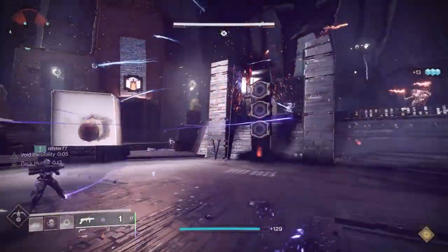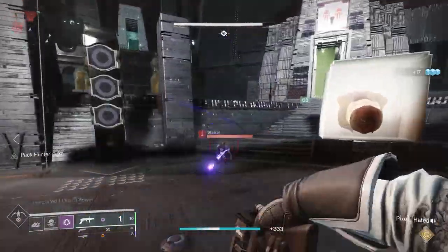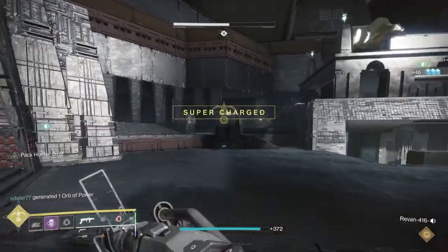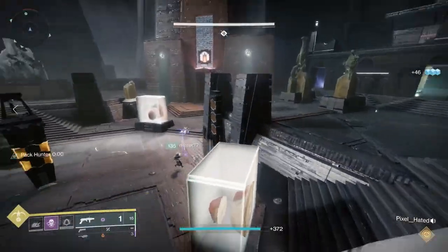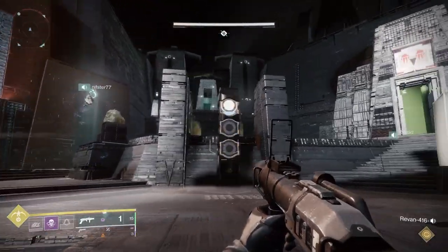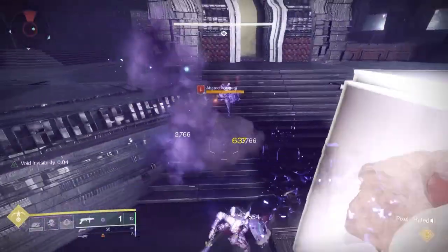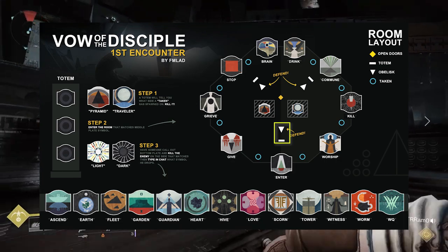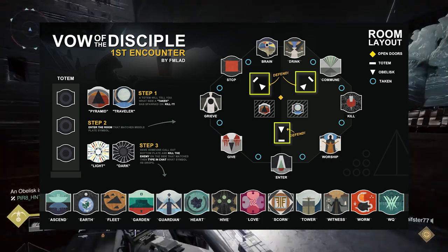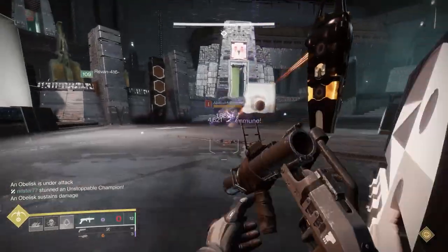Once you go through the entire process the first time, everything resets and you start over for a second time. The great news is that once one obelisk is locked in, the symbol for the second phase will be one of the two remaining obelisks. On the third phase it will be the only one left, making it very easy to know which one you're supposed to be shooting. Do the obelisk three times and you finish the encounter and get your chest.